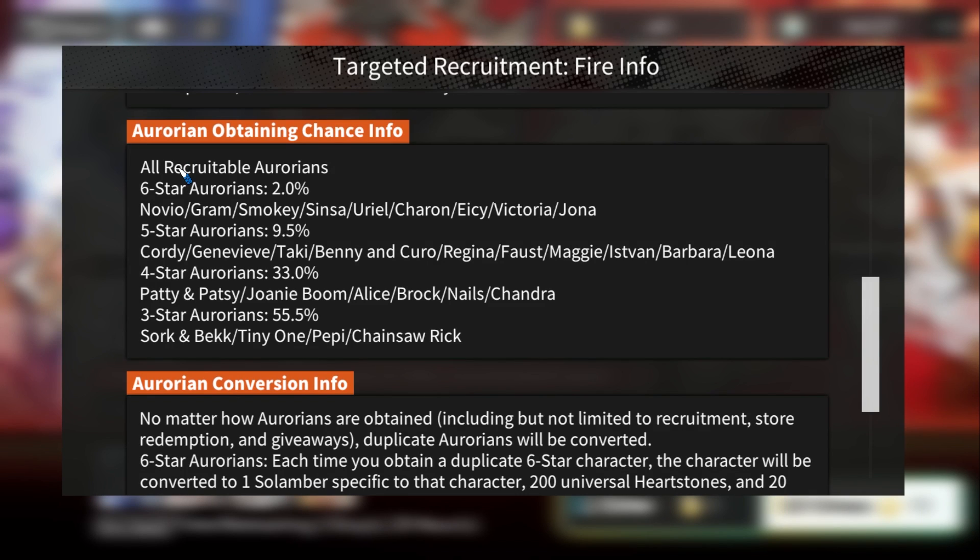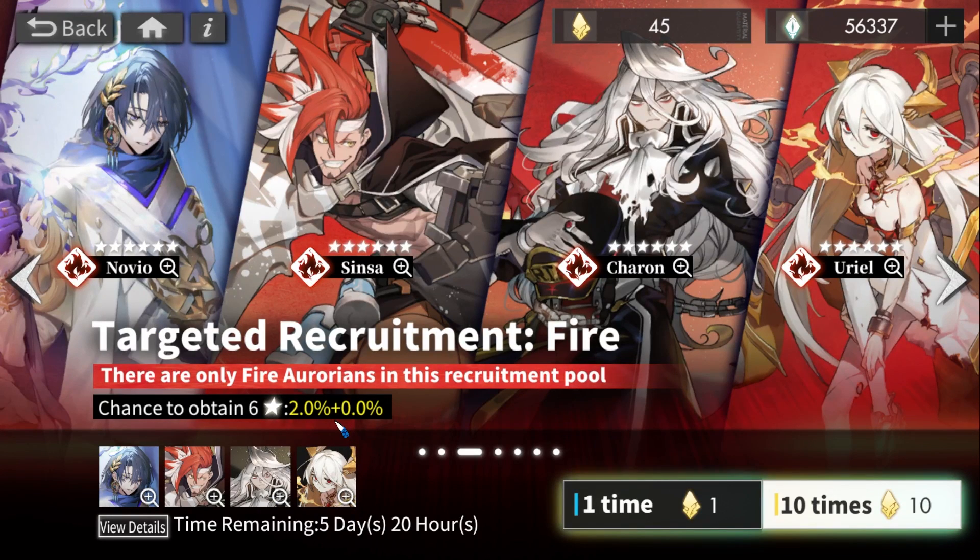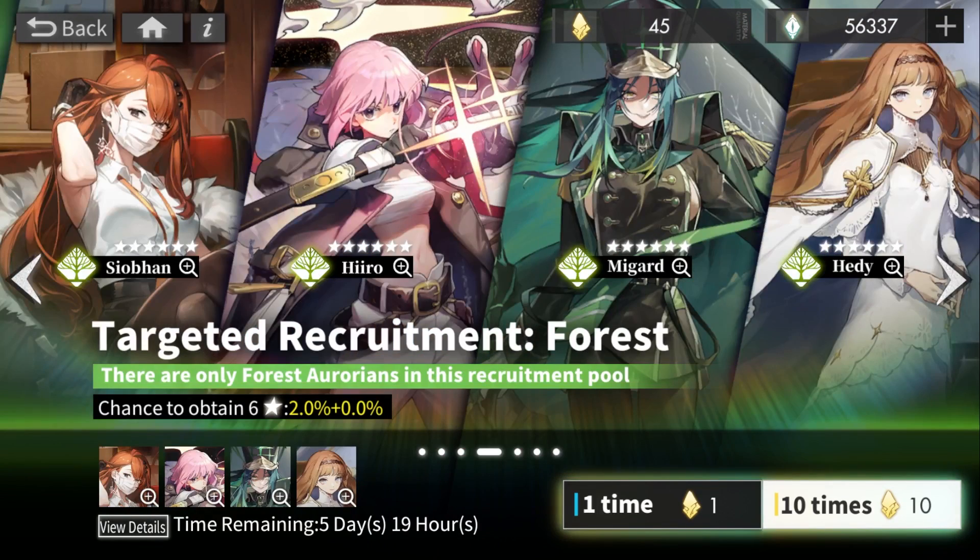A word of caution: the pity counter on this banner will NOT carry forward to your next rotating banner. So even if you're at 95 pity on this banner, you have to wait for the next targeted recruitment banner to use it. Also, summoning on the rotating banner has the benefit of building up your pity just in case you're unlucky. I highly recommend only using yellow star currency here, and save your gems — the first anniversary is coming soon and they might release really strong units.